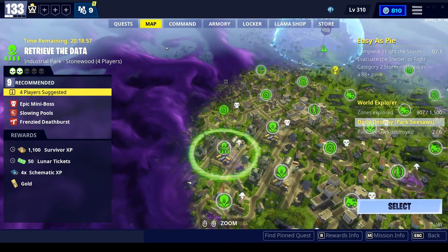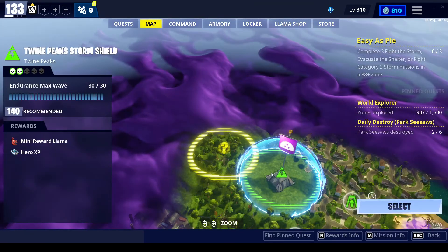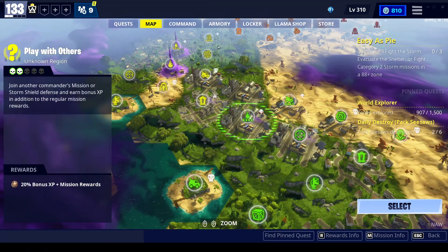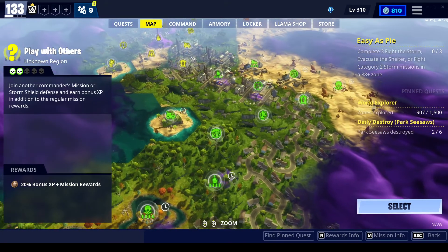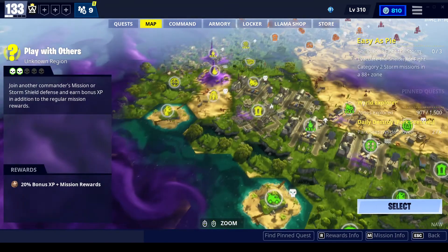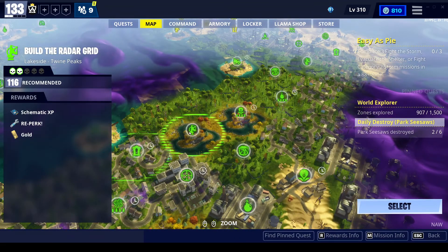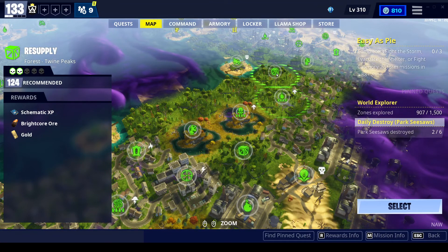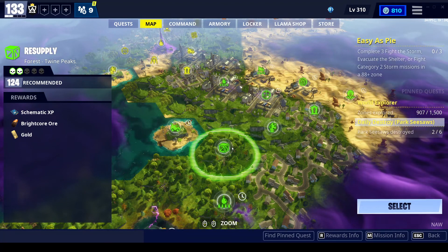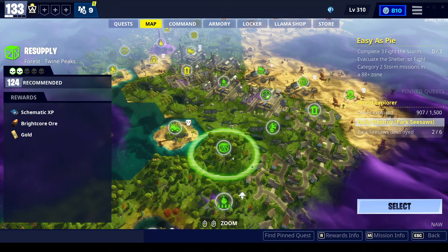That's what I do for my materials. I have resupply missions and stuff as well. Like if you're going into Twine and you're only power level 100 or something, and you think you can't get into the high-level missions over here — but you have some unlocked. All of this is locked for me, but there'll be the odd mission that isn't, like this one in the resupply. There are no mission rewards here, but you're still going to get bright core.